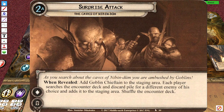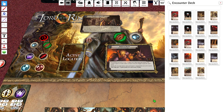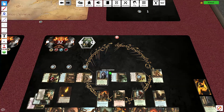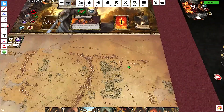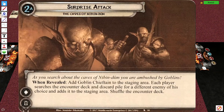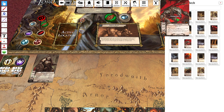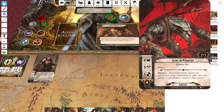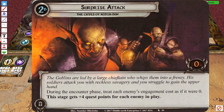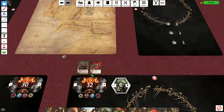Each player searches the encounter deck for an enemy of his choice, adds it to the staging and shuffles the encounter deck. So I can pick anything I want here, including the troll. I'm thinking about the troll so it doesn't come up later. Or the goblin army. The goblin chiefs come in — just add the goblin chiefs in, and I've got to think about what enemy I want. We're going to add this guy because that's going to cancel the surge effect, so at least one more surge. The stage gets plus four quest points for each enemy in play, so it's four with the chieftain.